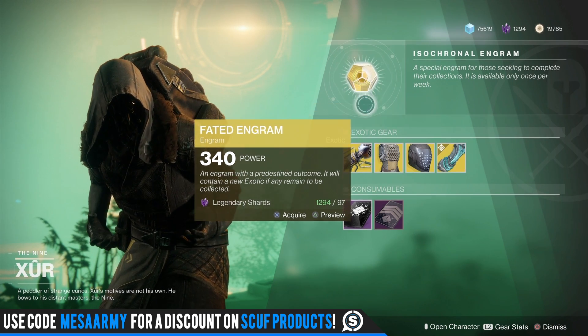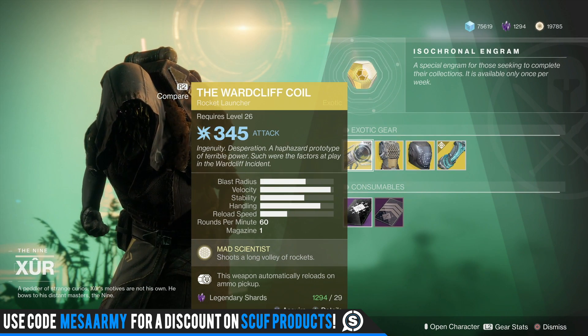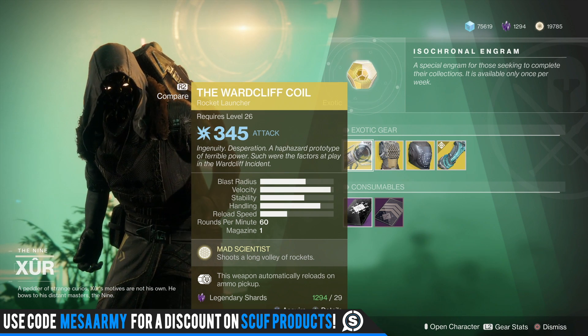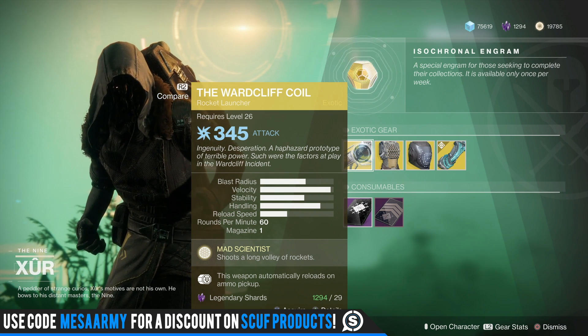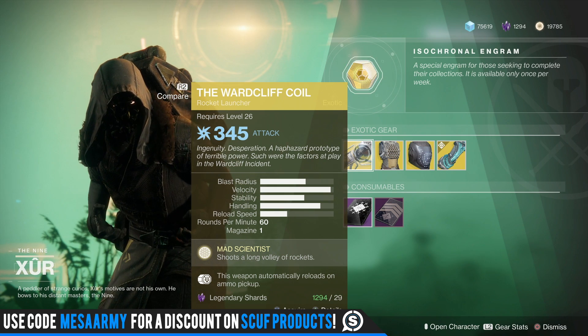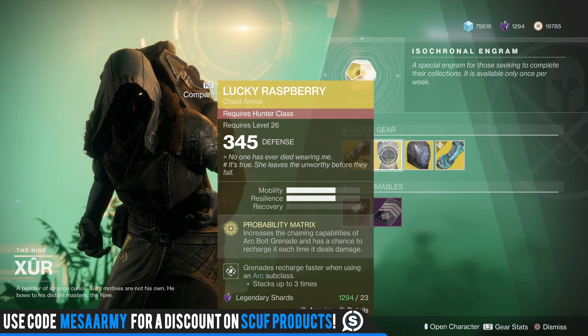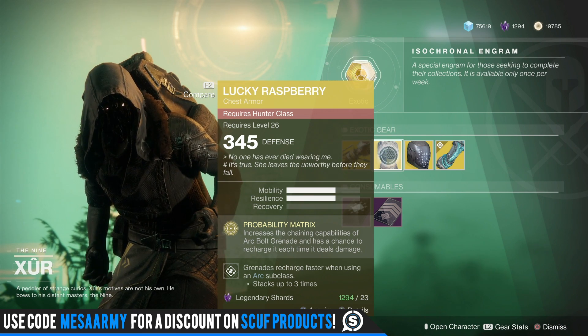Ward Cliff Coil — I still don't have the catalyst for this thing yet to make it into a masterwork. Mad Scientist shoots a long volley of rockets, and also this weapon automatically reloads on ammo pickup. Lucky Raspberry — this thing is getting a buff in the next update.